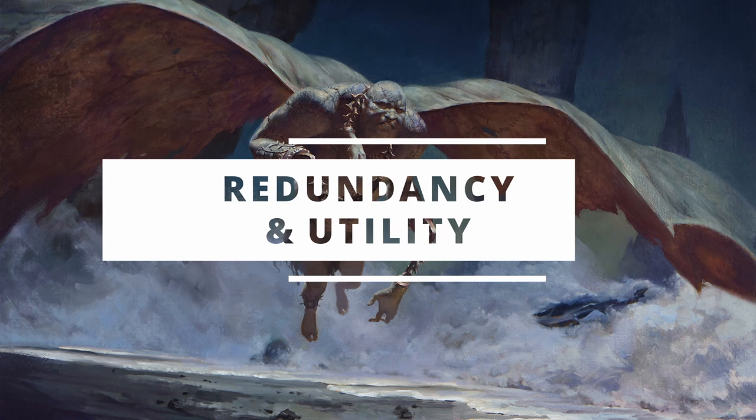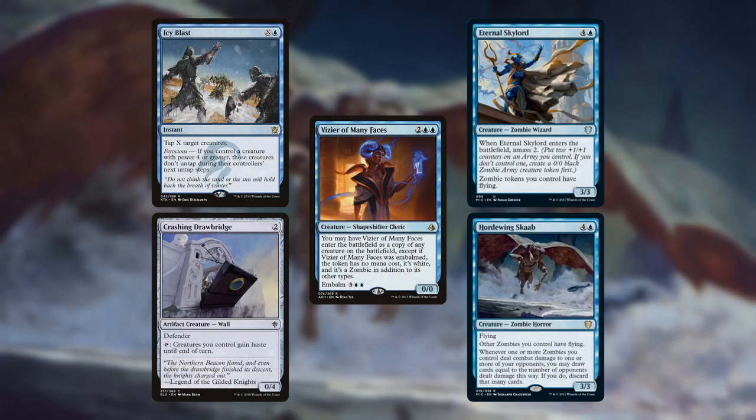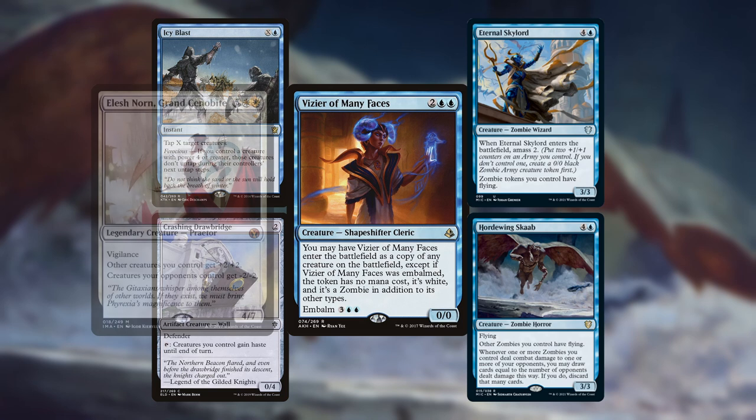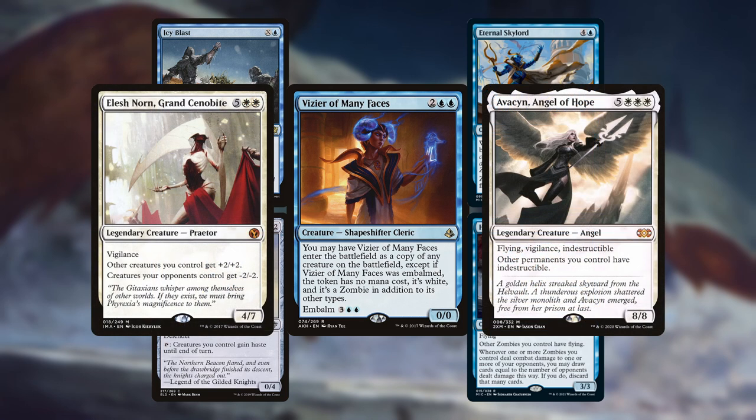Next up, we have a suite of utility cards to act as the glue for this deck: Icy Blast, Crashing Drawbridge, Vizier of Many Faces, Eternal Skylord, and Hordwing Scab. My favorite here is the Vizier of Many Faces — it doesn't always work out this way, but having a flying zombie version of Elish Norn is great, and god help the Avacyn player.